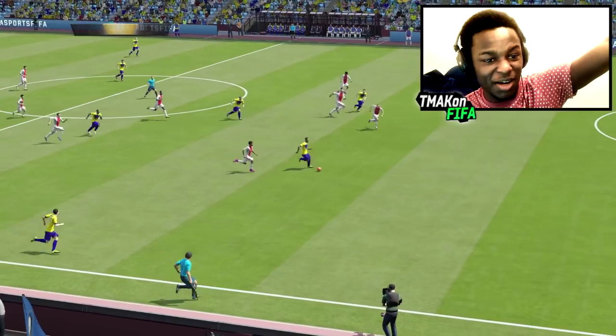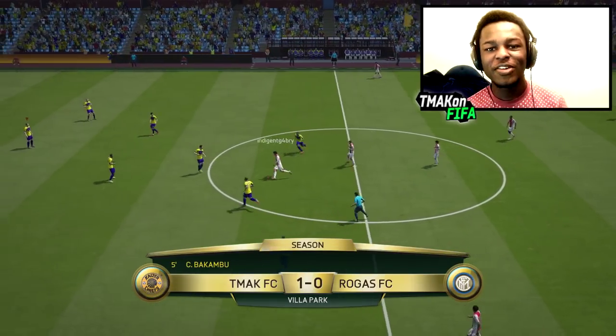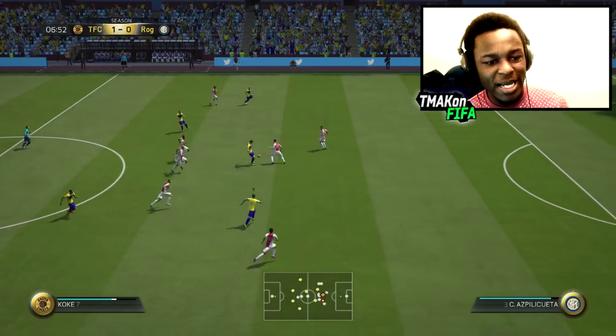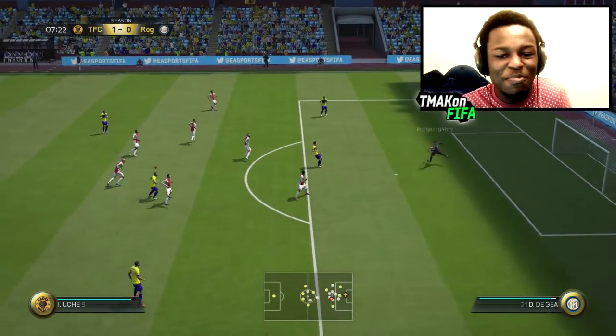What a finish by Bakambu! Uche from distance — into the keeper's hands. Imagine if that had gone in. A cross comes in — what a tackle! Another great stop there, that's what I call defending.